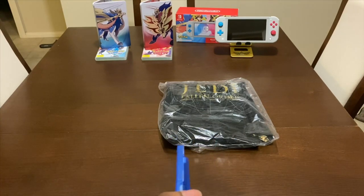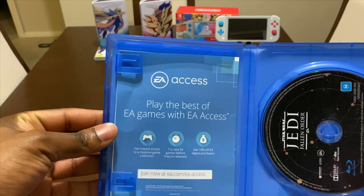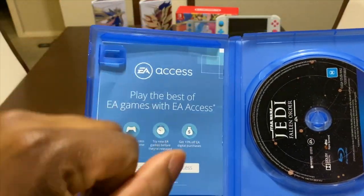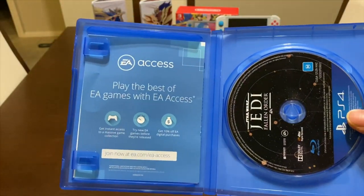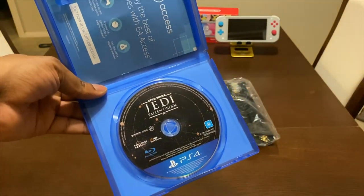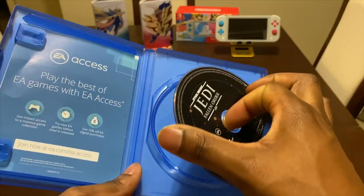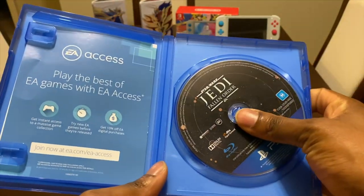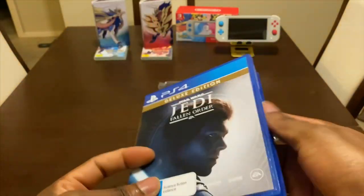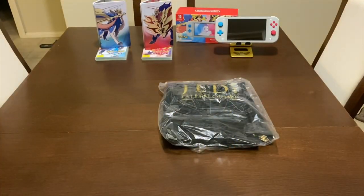Let me open this up and show you exactly what we get. First things first, we get EA Access with the code at the back, and of course the Jedi Fallen Order game disc. That's all we seem to get with this Deluxe Edition — I really hoped there was a steel case inside, but unfortunately not in Australia.